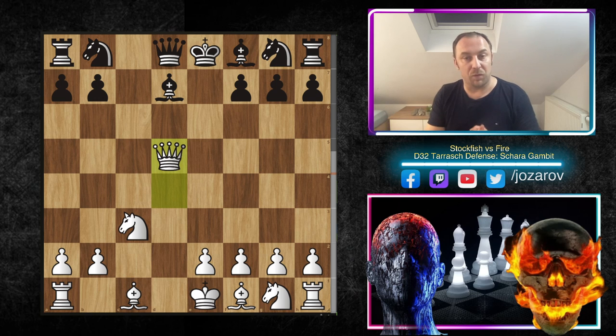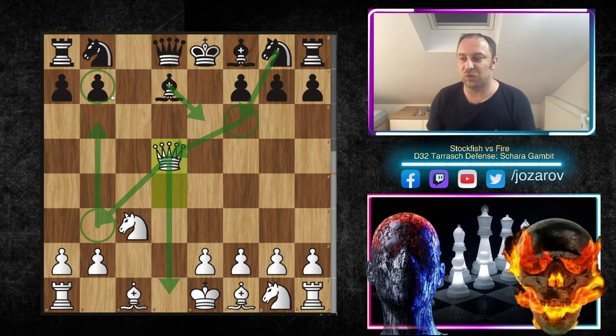I talked about these ideas in our previous video. After Qd5, whatever White does, you will lose a tempo — Nf6 is going to happen for sure. You lose the tempo, you have to retreat with the queen. There are basically not so many good squares for the queen. Even Qb3 isn't good — Be6 could happen, and then you could rush into the poison pawn variation with Qb7. Please check out our previous analysis since I explained the most important tactical traps there.